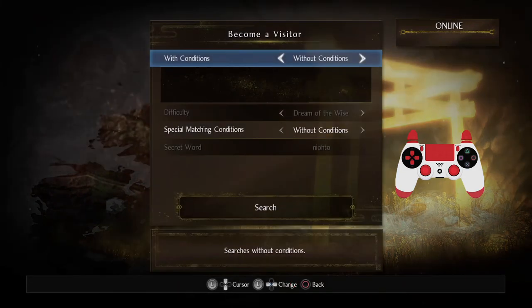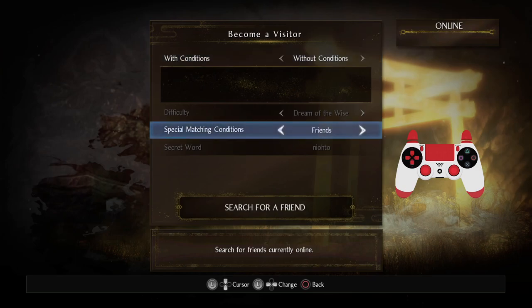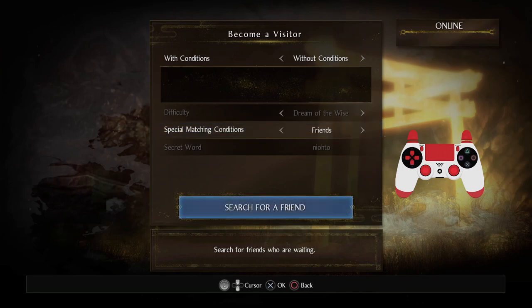You can co-op with random people. You can narrow down the list so you can visit specific people if you set certain conditions — so you can say you only want to visit friends, then you just search for a friend, and then you just join their game. It's that easy.